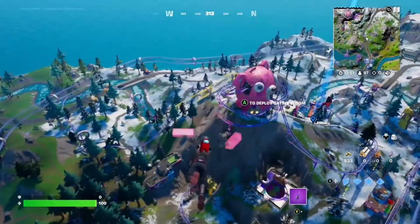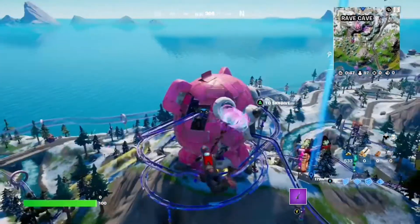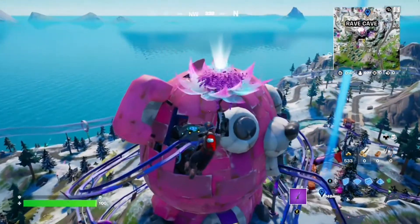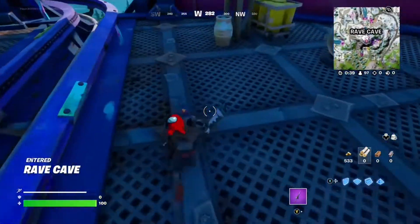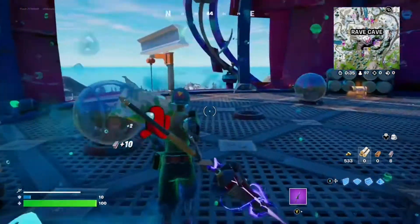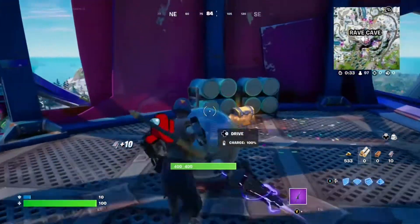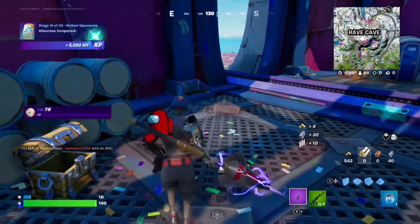What we have to do in Fortnite is we just have to win a match by killing people. But there's also a Storm, which if we end up in, we could die in it because it takes damage.